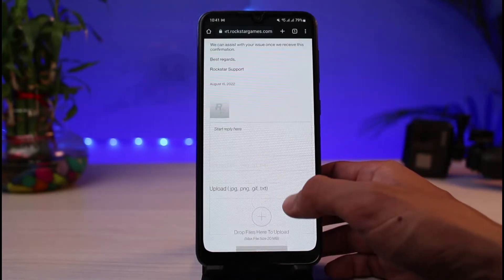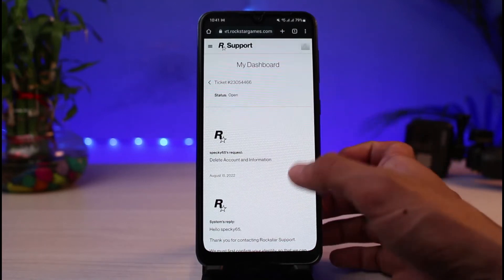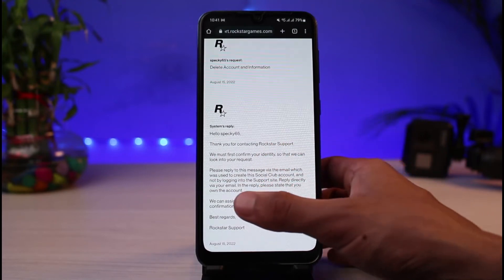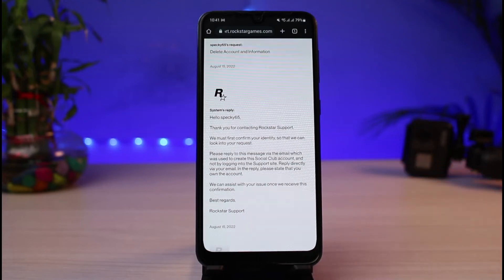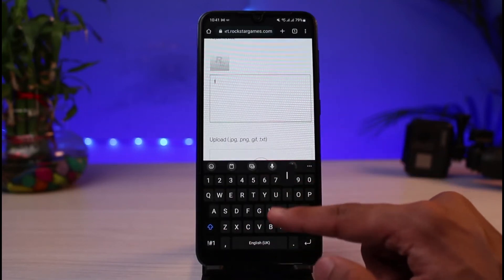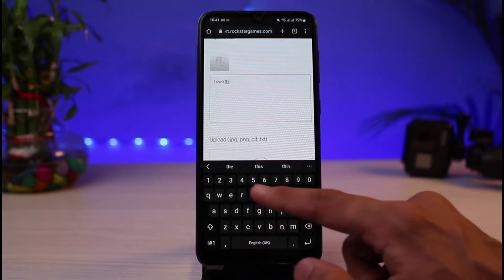Once you've done so, you'll see another interface load up. You can see it says the ticket has been opened and created, and the ticket is called 'Delete Account and Information.' It says: 'Hello [your username], thank you for contacting Rockstar Support. We must first confirm your identity so that we can look into your request.' You have to simply reply to these messages saying something like 'I own this account and now I want to delete it.'